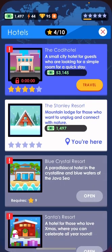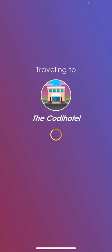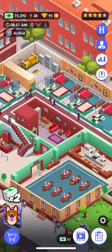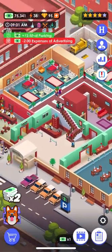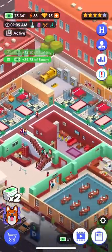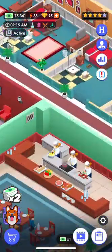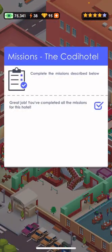I've got none right now on this one because I just started. If we click Travel, it takes you to my last hotel — I can show you guys. You get it until it looks like this, with a bar down here and three chefs. If you click right here: 'Great job, you have completed all of the missions for this hotel.'